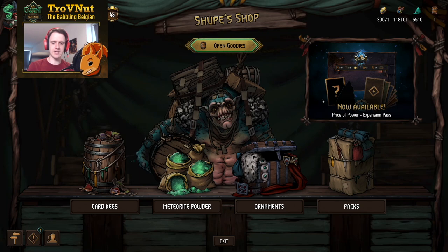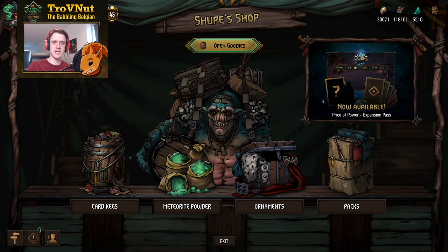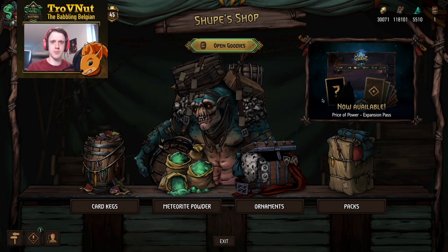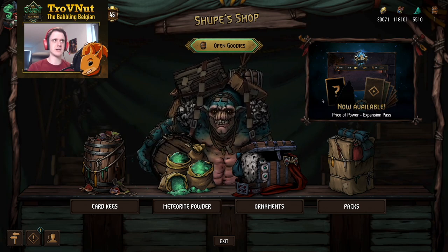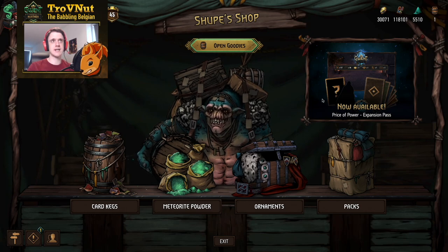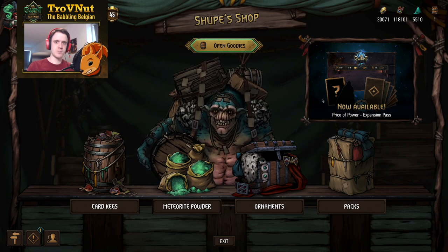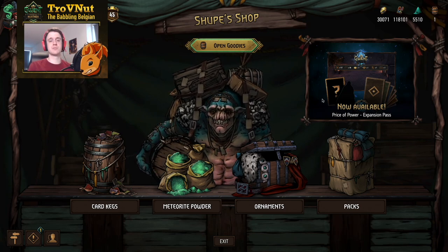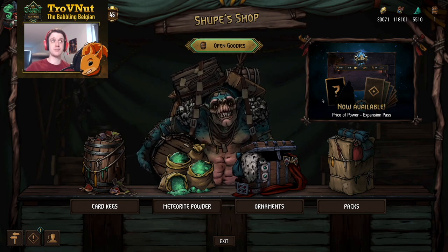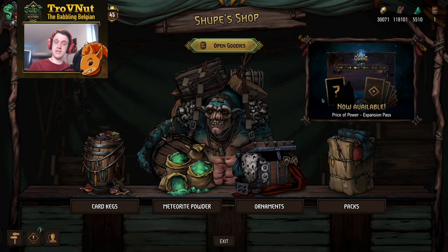So what are you getting specifically? This expansion, the Price of Power expansion, is split up into three phases. The first will be released in a couple of days and is called 'Once Upon a Pyre.' That expansion will be getting 26 new cards, and you'll also be getting a few ornaments if you buy the expansion pass. The next expansion phase will be in August, and the final phase will be in October.